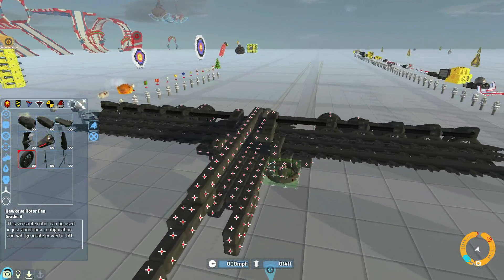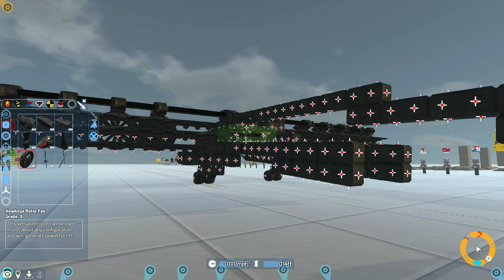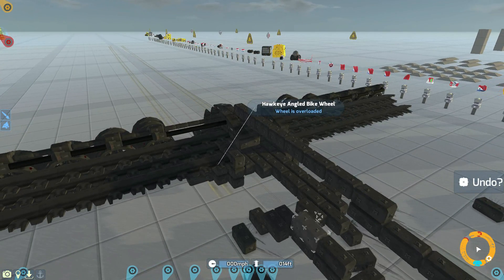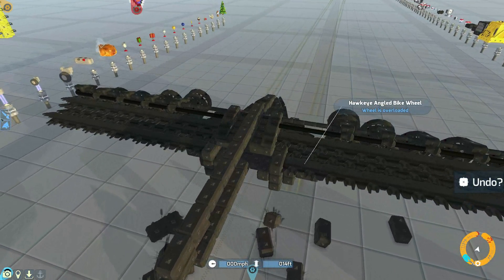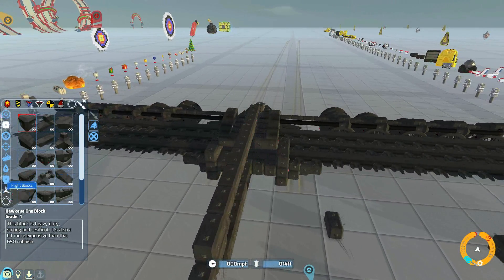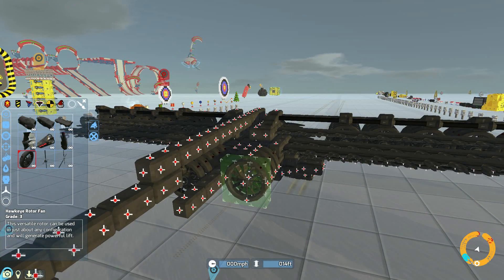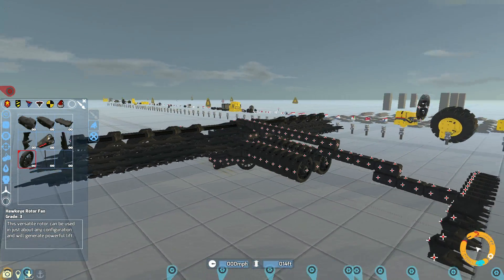Let's add some extra speed to this thing. We'll be using the Hawkeye rotor fans - I think they look awesome. Now, where should I put them? If I put them too high it'll push us down, but I kind of want them here. The compact bomber had a set of these rotors going all the way through the center, so we're going to do something similar but with two sets instead. Let's have one section there, one section here.